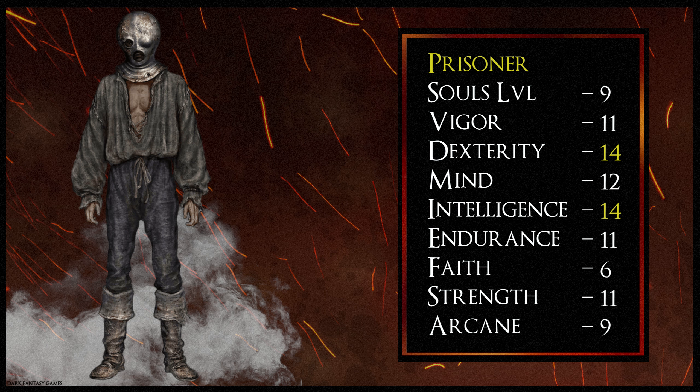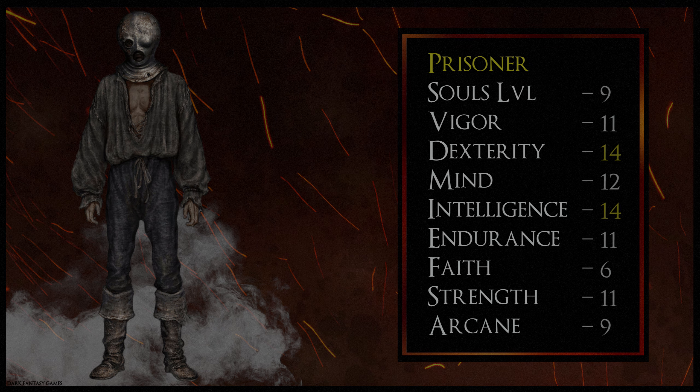Whether you're going to want to go for more of a melee strength build or more towards sorceries, the Prisoner class will start off with an Estoc — a piercing sword — along with a Catalyst Staff and an Iron Round Shield.